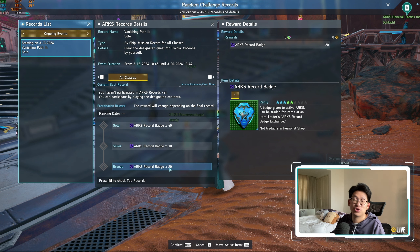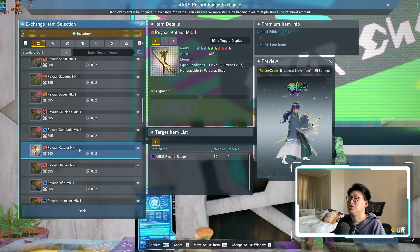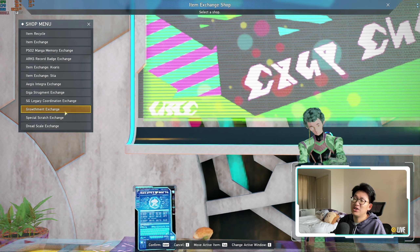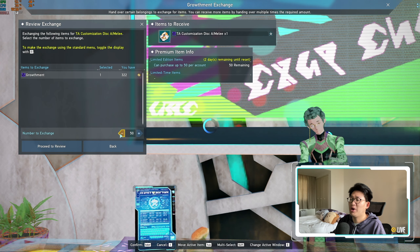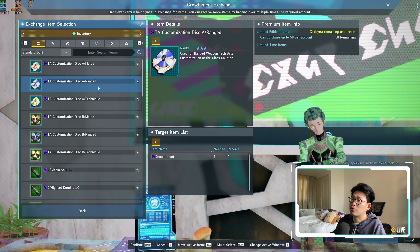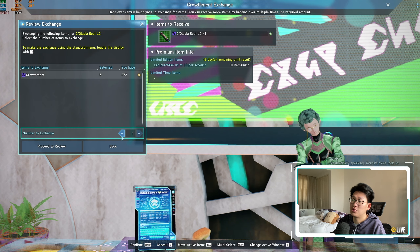The next thing I want to talk about is the ARX Records. The ARX Records this week is Vanishing Path 2 Solo, so make sure that you participate in order to get your 20 ARX Record badges. The reason why you want your ARX Record badges is because you can get weapon camos, Star Gems, as well as all of the MK1 weapons, which you can use to enhance your Fixa on your Rayar weapons.